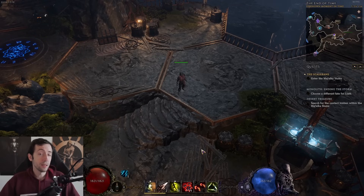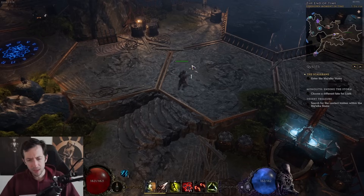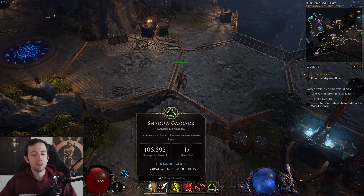Tip number two — whether you're following a build guide or not, one thing you want to be aware of is how your builds actually scale. This is explained in the tooltips. For example, my Shadow Cascade skill has these tags at the bottom where it says physical, melee, area, dexterity. This means you want to try to scale these stats to improve this build's damage output.